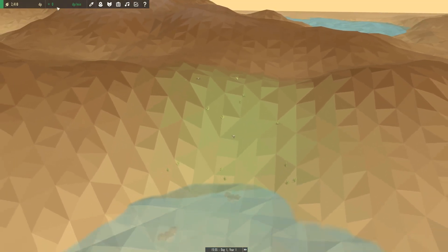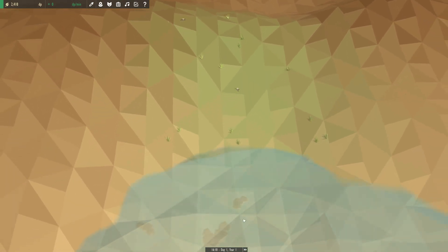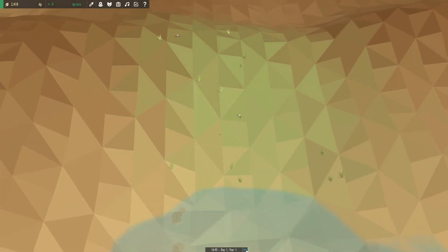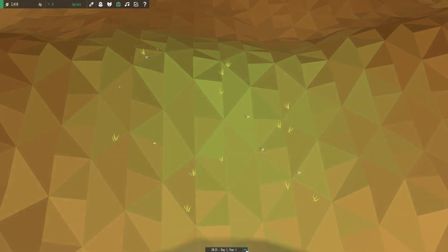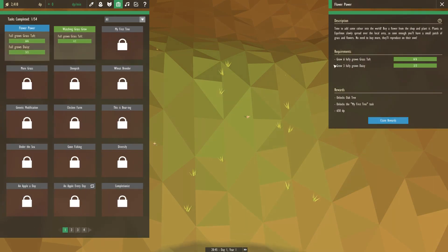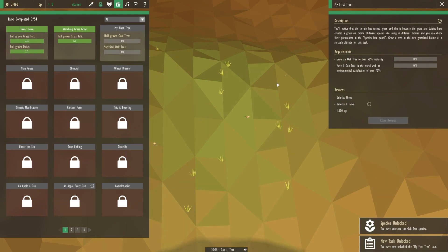We're not earning any DP yet so I kind of just want to sit and wait. We can actually speed things up, I think. You can see the reflection of the clouds down below. You can hold it down — there we go! And you can actually see things spread. Look at that! The greenery is just becoming darker and darker. Alright, we've claimed this reward and we have now unlocked my first tree.